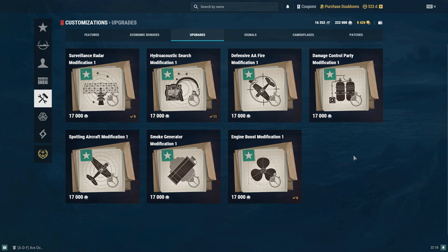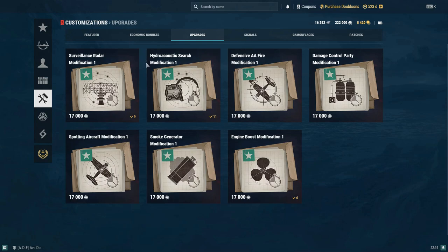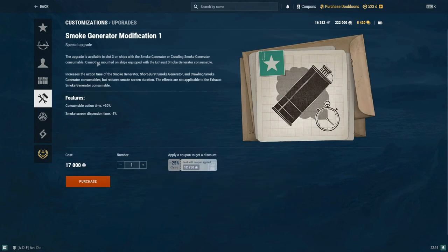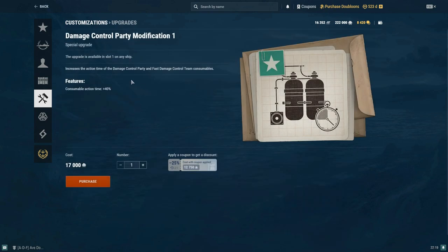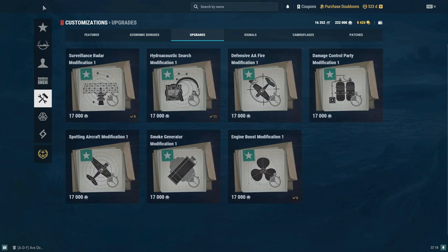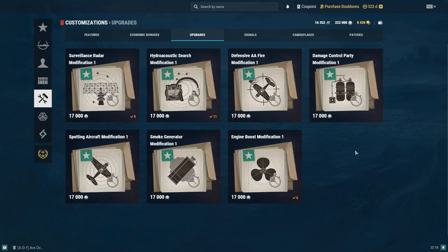These special upgrades bolster certain consumables of your ship further than what they do stock standard, at the cost of having to go in one of your upgrade slots. So like this says available upgrade slot 2, and this one is available in slot 3 for the smoke generator, damage control party slot 1. I think in general it's between slots 1 and 3, but we'll go through each of them.